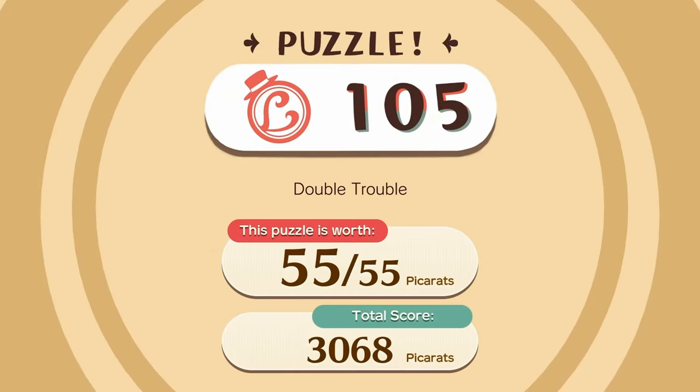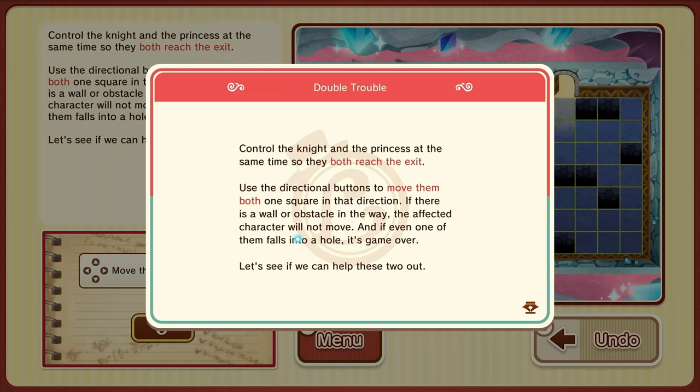Puzzle 105 — Double Trouble. Control the knight and the princess at the same time so they both reach the exit. Use the directional buttons to move them both one square in a direction. If there is a wall or obstacle in the way, the affected character will not move. And if even one of them falls into a hole, it's game over.